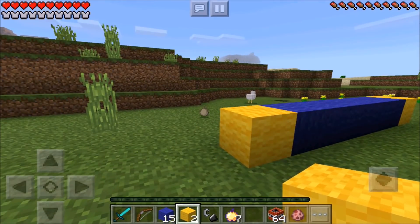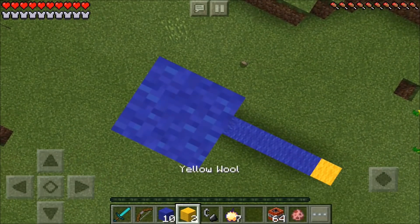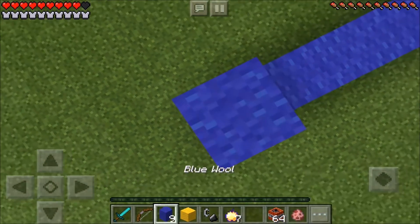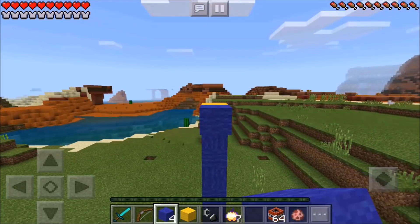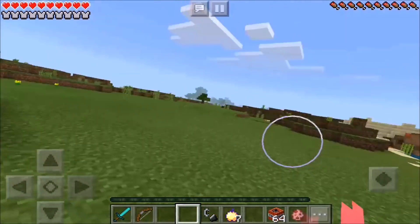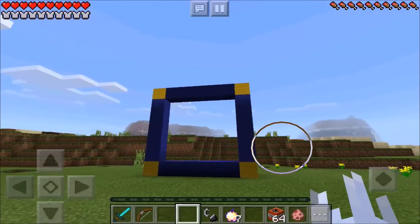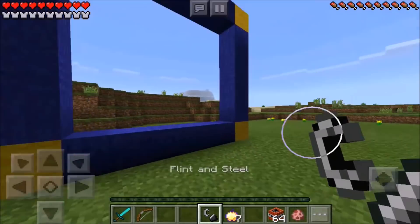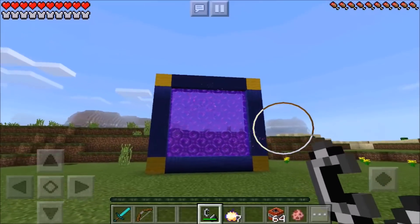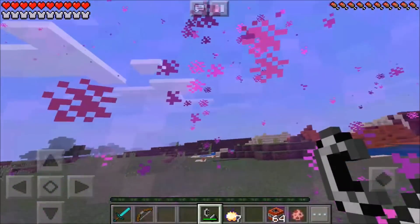Oh my gosh, did that chicken just really lay an egg? That was absolutely crazy! Now you just want to place 5 blue wool on this side, then 1 yellow wool right on top. Jump on down — ow, that really hurt. Now place 5 blue wool on this side, then 5 blue wool in the middle, and then 1 yellow wool on the edge. Now go ahead and take your flint and steel after you have the frame looking like that and light this baby up — wow, doesn't that look absolutely amazing!